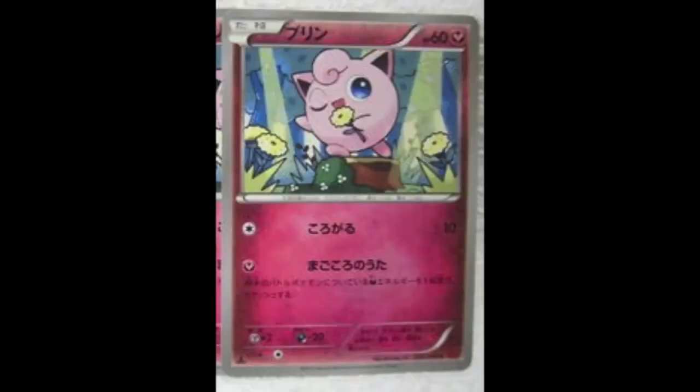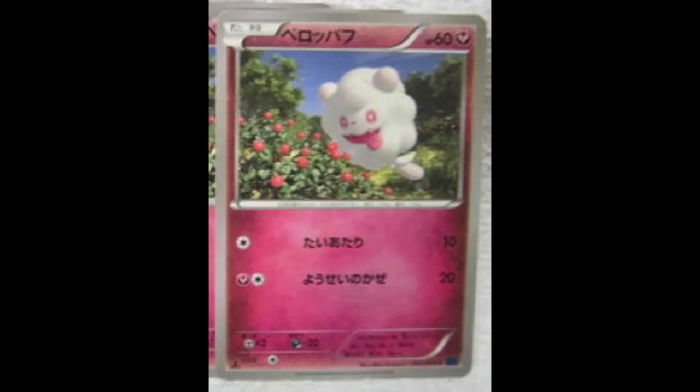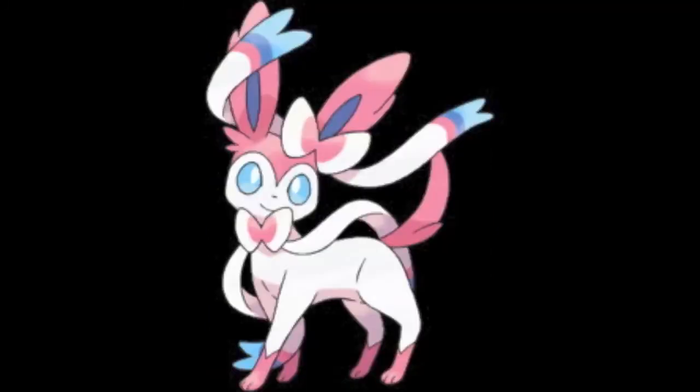We have our Fairy types coming out in the set: we have Jigglypuff, Wigglytuff of course, Swirlix and Slurpuff, and also Spritzee and Aromatisse. I'm quite confused as to why Sylveon is not in the set, to be fair — I thought it really would have been, but I guess not.